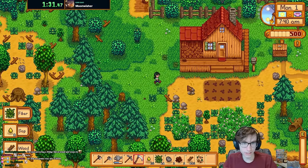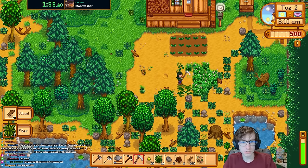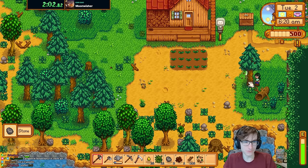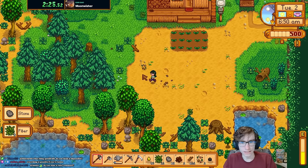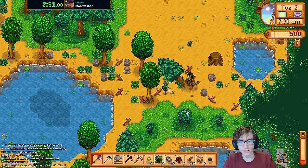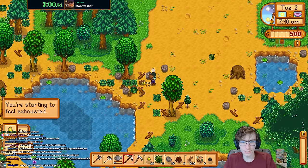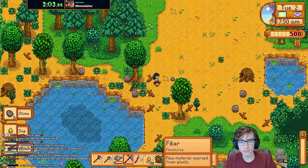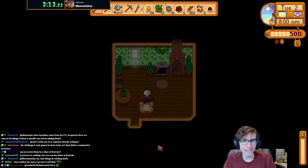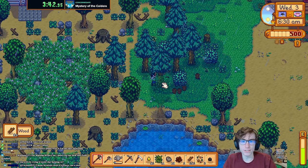Since I still need to do animals later and I'm not allowed to buy wood and stone, I'll have to farm it all. I'd like to go to the mines as early as possible, but inventory space is rough. The issue with throwing stuff on the ground is that I can't throw tools there, leaving me with essentially three or four fewer inventory spots.